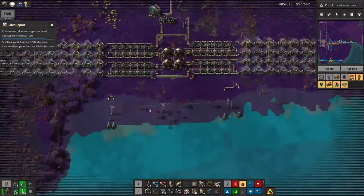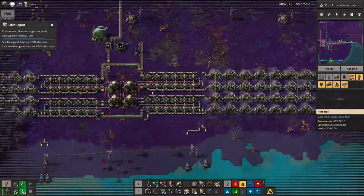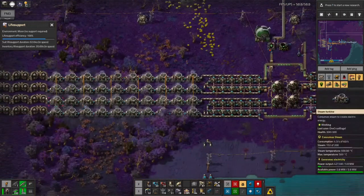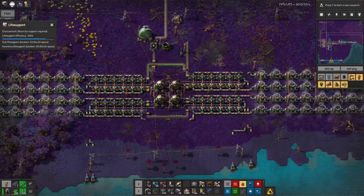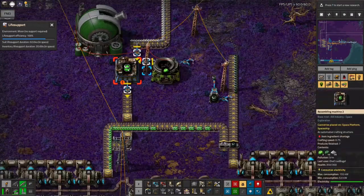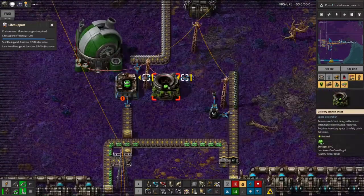I started off by building up this power station down here. It's my standard nuclear model. We've got the four reactors in the middle filling up these tanks with steam. Once the tanks are full, the reactors turn off and we use up the steam until it's all gone and we've run out of power.